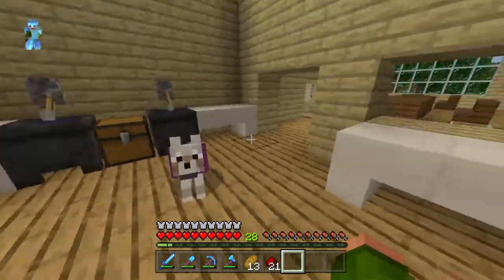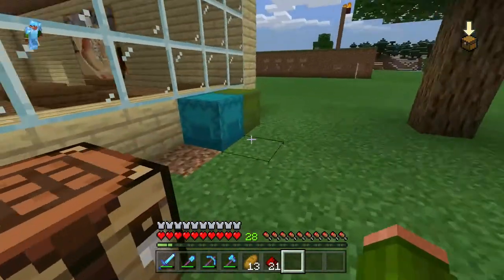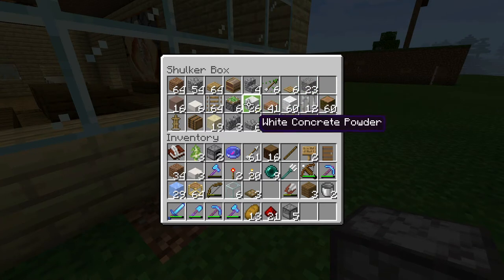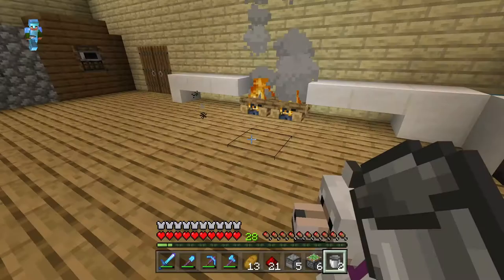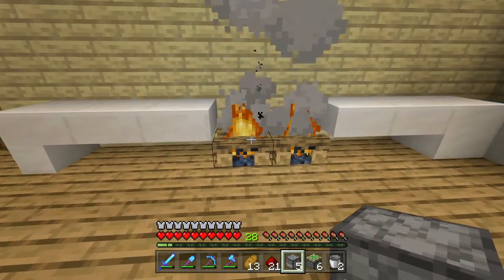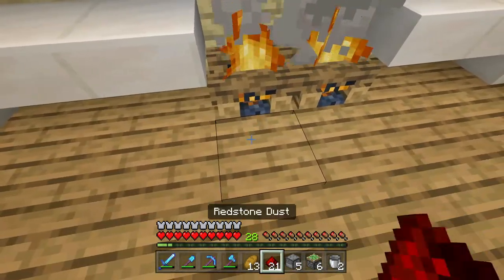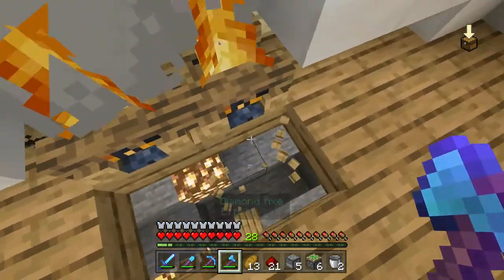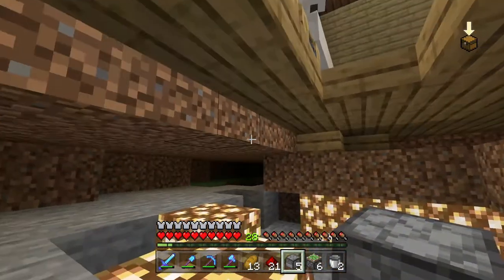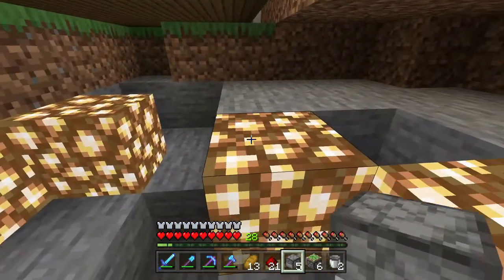My plan is to get some dispensers — I think I have some in the shulker box. Yes, these are dispensers, perfect. I've even got some sticky pistons. Let me show you how I'm going to have this set up. I put these down way too fast though — I need to actually get rid of the campfires first, because I need to put the dispensers underneath the campfire, and I don't think it'll work through the slabs.